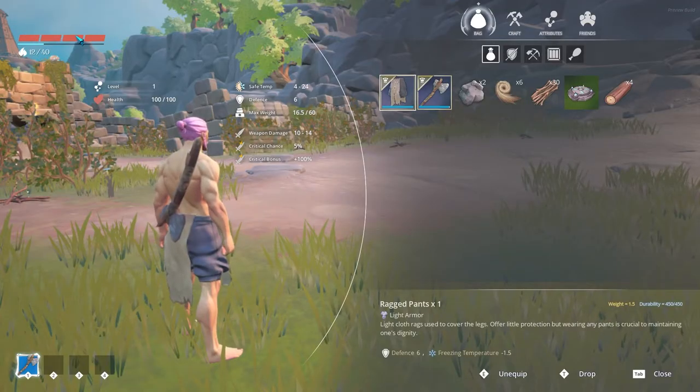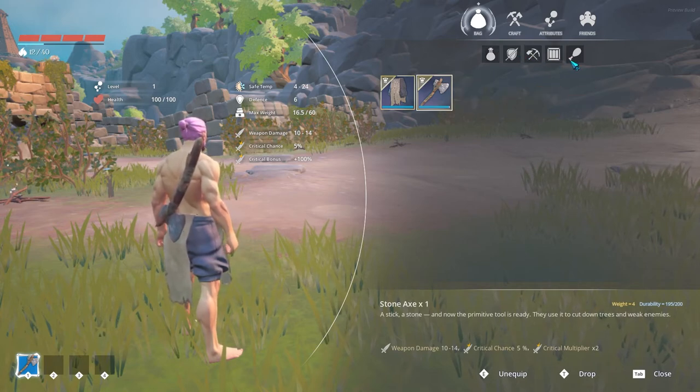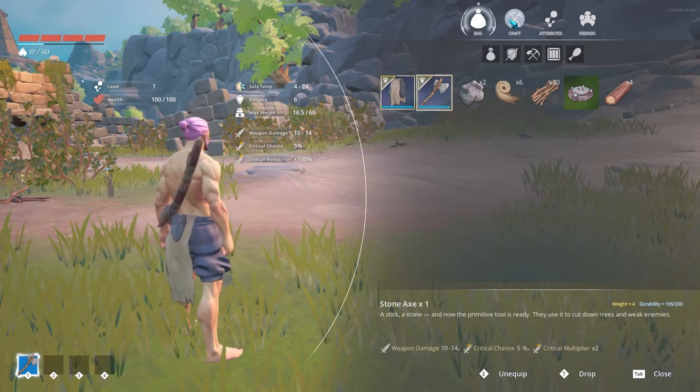Back in our inventory we have our HP bar in red and our XP to next level-up bar in blue on the left side, as well as some information about our stats, weight, and equipment such as weapons and armor, as well as active buffs. We can sort our inventory with the symbols you see me clicking now.